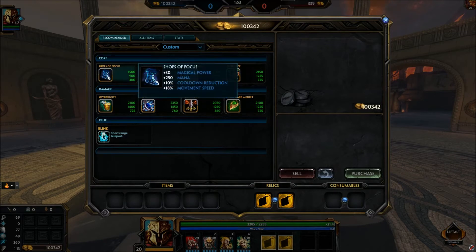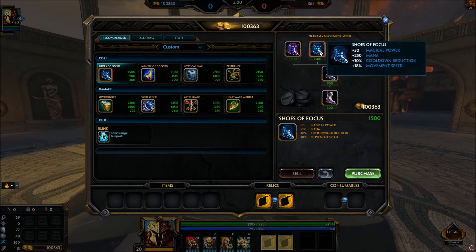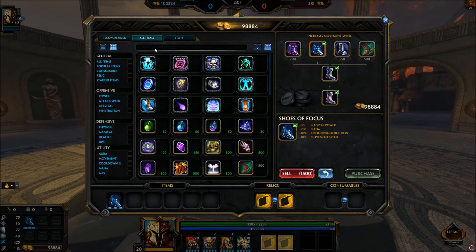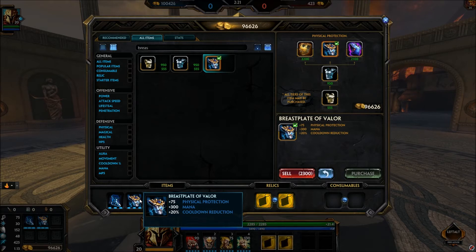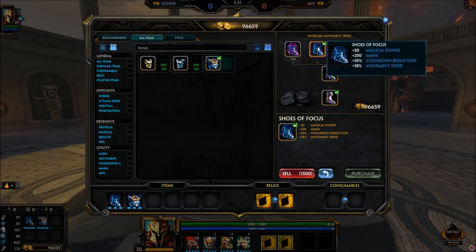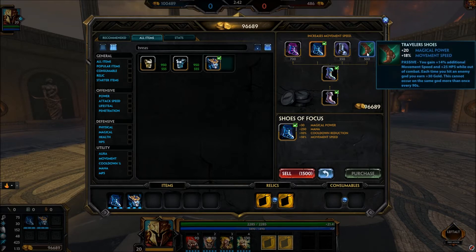For the build, the first item you want is Shoes of Focus — very helpful. The next item is Breastplate of Valor, which gives you great cooldown reduction. By your second item you'll already have 30% CDR, which is amazing. However, in Conquest you'll need Traveler's Boots, because Ares has no built-in movement speed like Geb's Rollout or Cabrakan's dash.